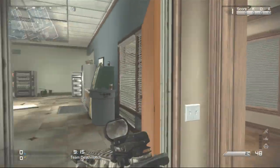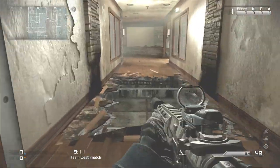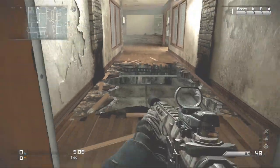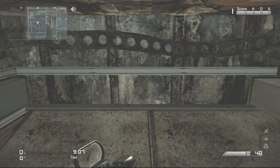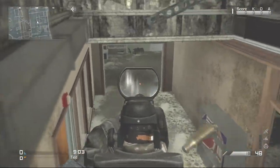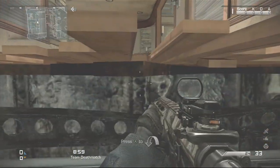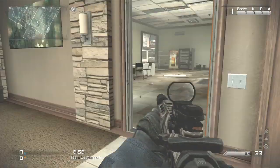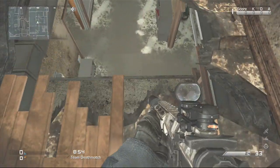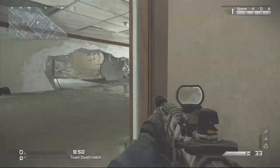You want to come to this part of the map here, run along, and the bottom floor should be flooded while the top floor shouldn't be. This is the spot right here — you drop right in and can sit down in here. When people come along you can shoot them; you've got a nice line of sight down here. This would be good for infected too — you can jump out and run, or drop down and run like that.